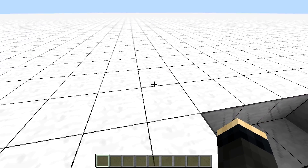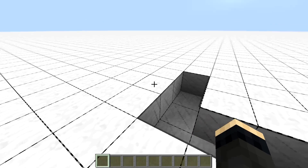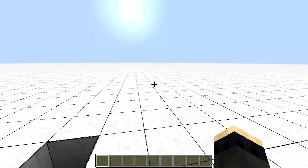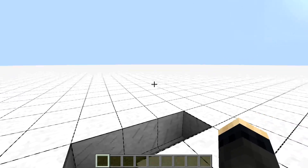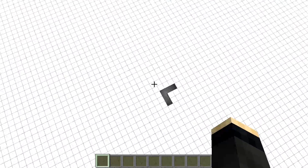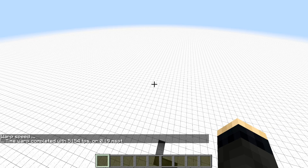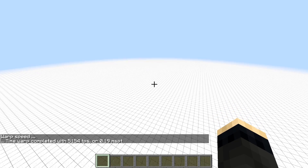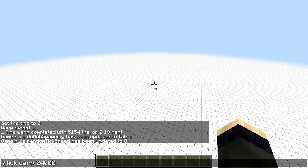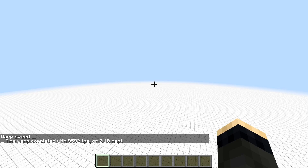We are now in the most lag-friendly flat world — not the void, but a world with 15 layers of bedrock. Mobs can't spawn on bedrock, and most spawn attempts within the first sub-chunk are voided because of the solid blocks. Moving spawn to 0,0 means only one area is processed at a time. With default settings this allows us to reach 5000 ticks per second with mob spawning, and 10,000 ticks per second with mob spawning disabled altogether.